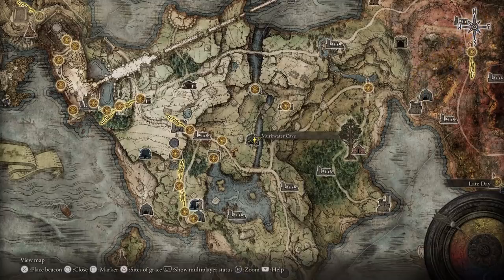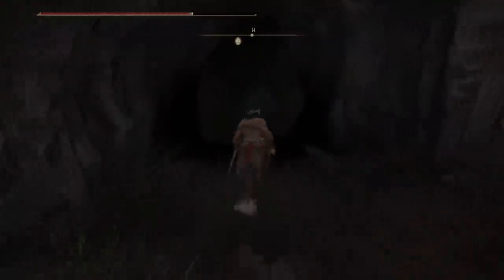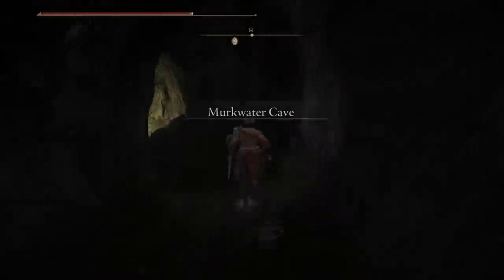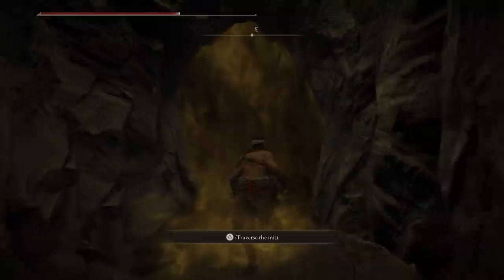You can also go on exploration adventures and just find these randomly, but I recommend you just get a recipe. To obtain a recipe, it's really straightforward — you just want to come over to this mine cave right here and go inside. There's going to be a boss, and this boss is very easy. The whole cave is very short.